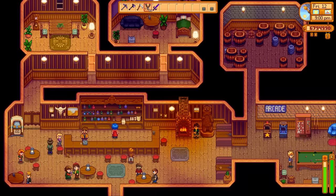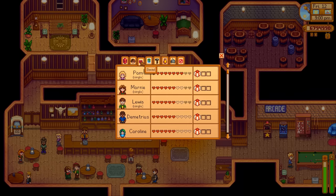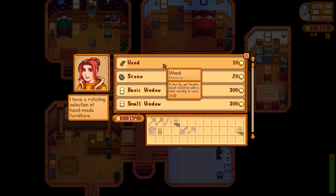When a villager's friendship meter is full at 10 hearts, it will never decay. Hold shift or square on a PS4 to buy multiple items at once.